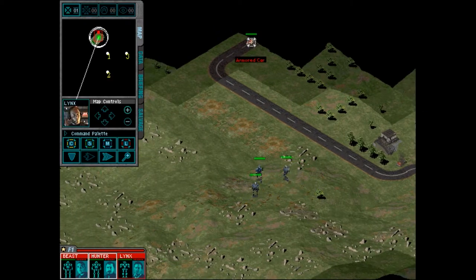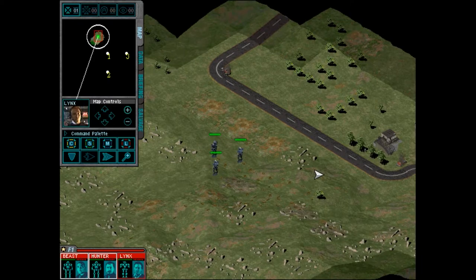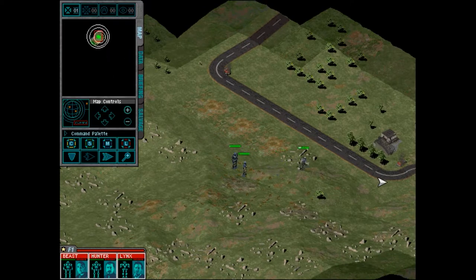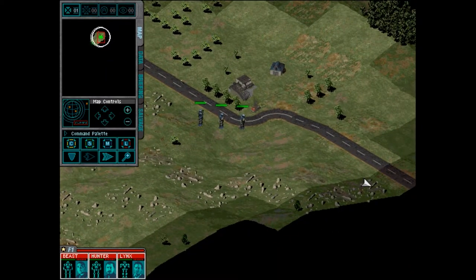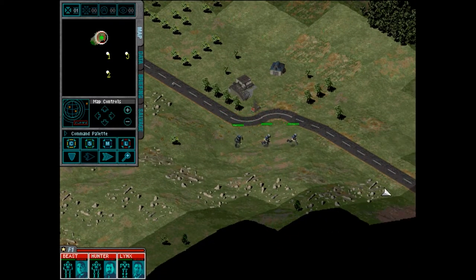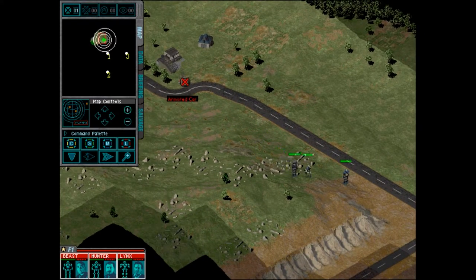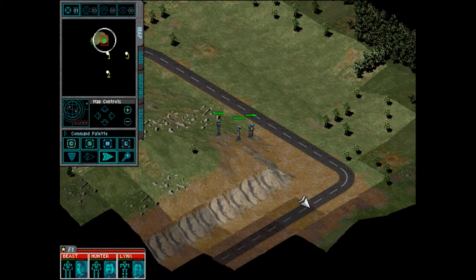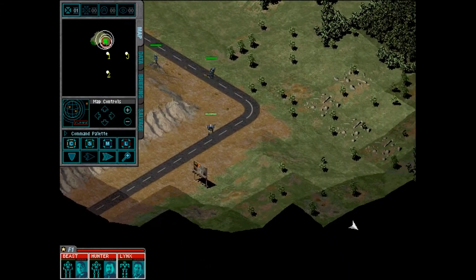Particle projector cannons are OP. Oh, but boy do I love me some lightning. Now, in the original campaign, this armored car that we destroyed first isn't originally there — it's actually a sports car that is marked as an enemy unit for some reason. We've got some contacts on the sensors here. I'm actually going to move my guys in slowly and see if we can catch them by surprise.